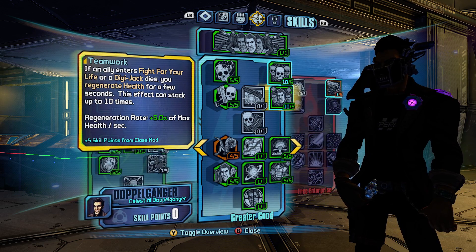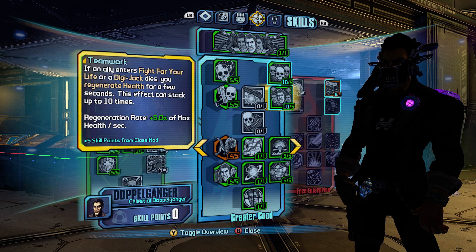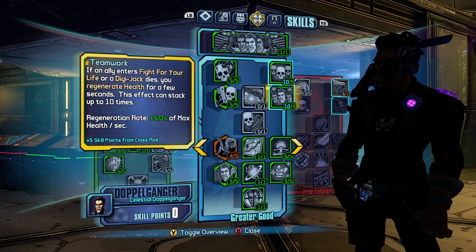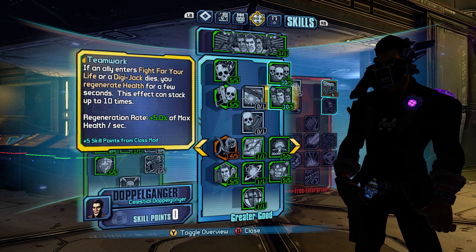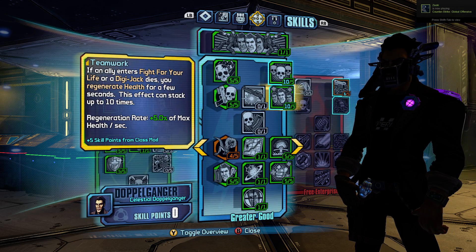Teamwork is one of the most important skills and one of the reasons I love the COM. That is up to 50% of your max health per second. When you're running around with your Jacks, you get this up pretty high — usually you don't max it out, but you get it high enough.